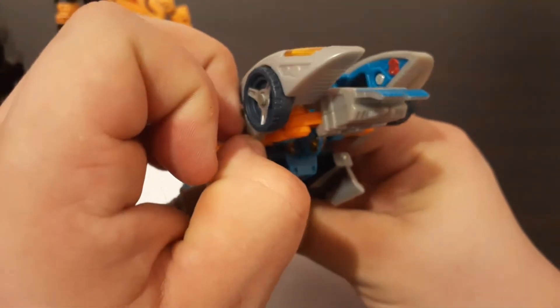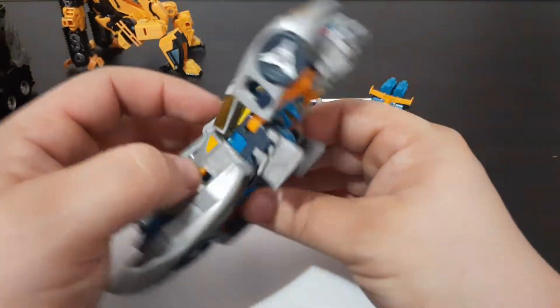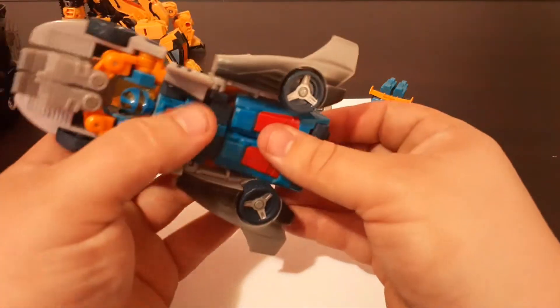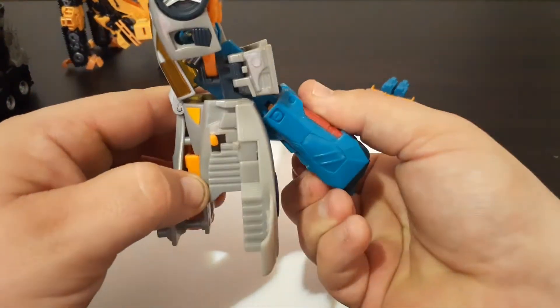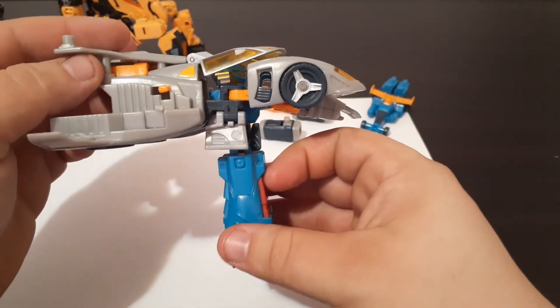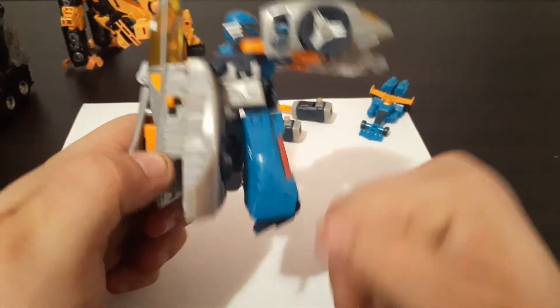Go ahead and push this down just like this. What that'll do is make it easier to transform Blur into his alt mode. The next thing you'll want to do is take the entire rear section — or the lower section — of his vehicle mode and flip it down just like that. And then take this section and rock it back just like that.